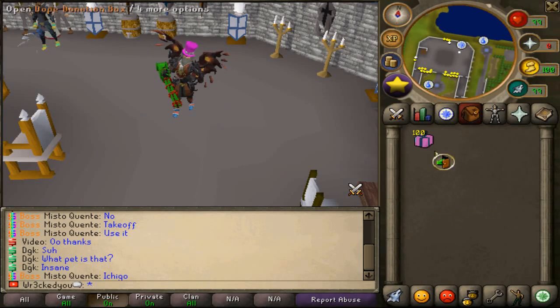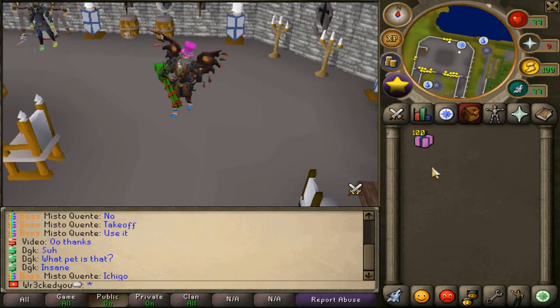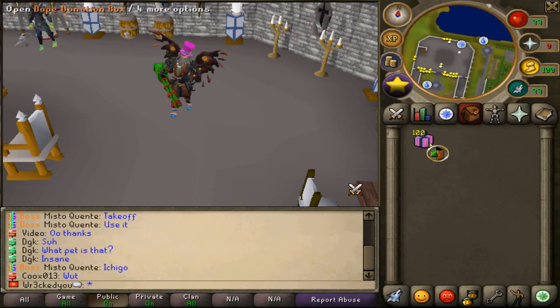The first thing I'm going to start off doing is opening up some of our dope donation boxes. I am going to open up 100 of these and each of them go for $30, so this is going to be a crazy opening. Right now the owner is doing deals — every $40 you spend in the donation store you'll get a free dope box, which is $30. So every $40 you spend, you're pretty much getting $70 worth.